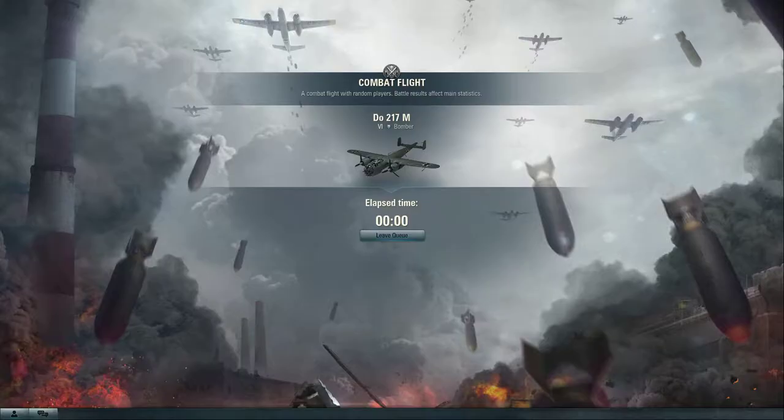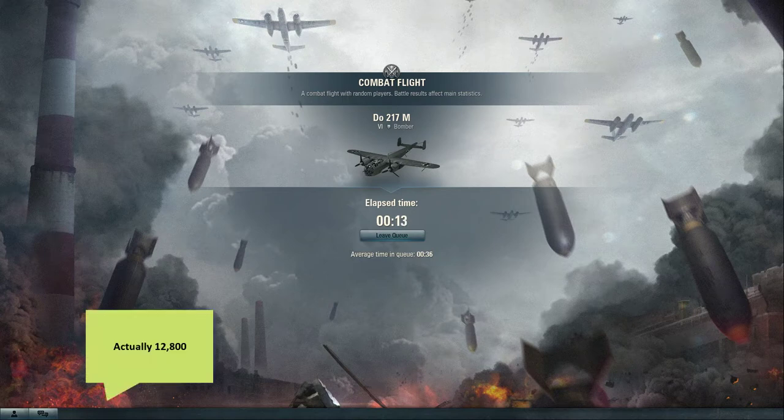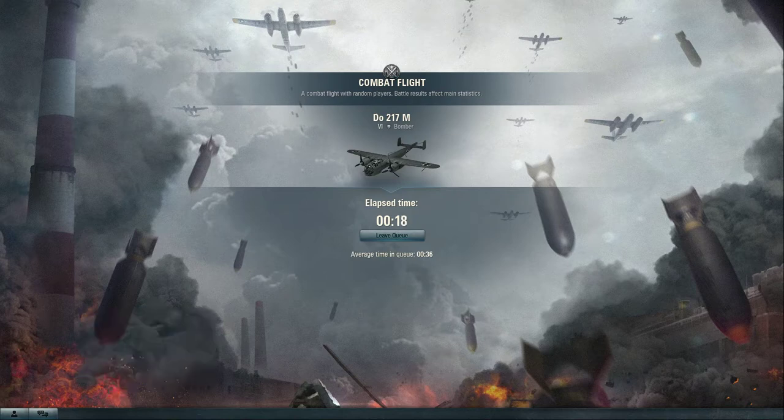I mentioned in the Blenheim video that we're going to try this again with a higher-tiered aircraft — the Tier VI Do 217M. This is the highest-tier bomber you can get, with the exception of the RB-17, which is a premium bomber that costs 12,800 gold. That is an excessive cost for a Tier VIII bomber, considering that's the only way you can get one. Hopefully they introduce more of these into the game because they can be quite entertaining.